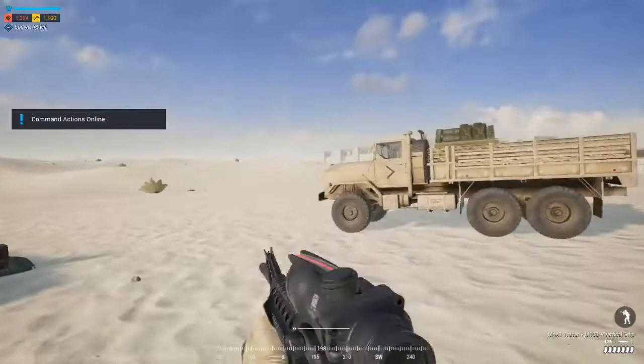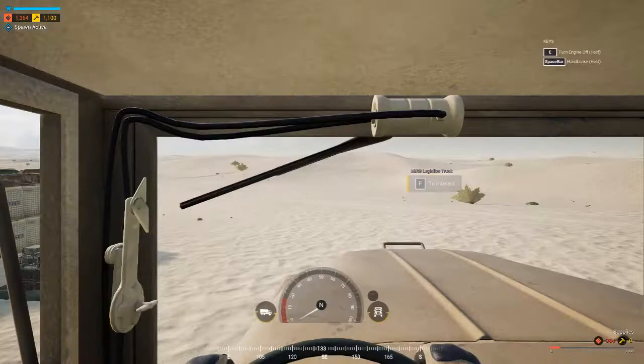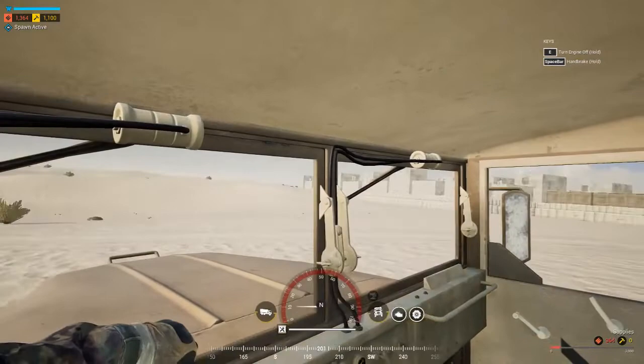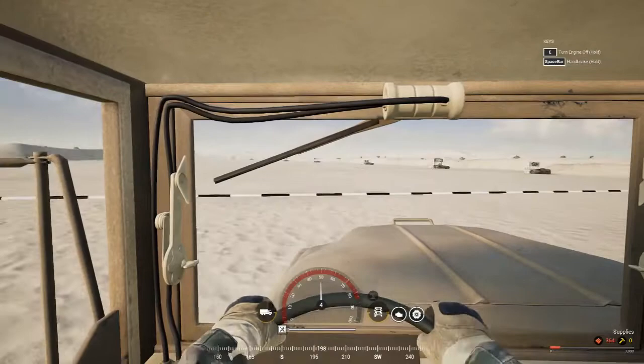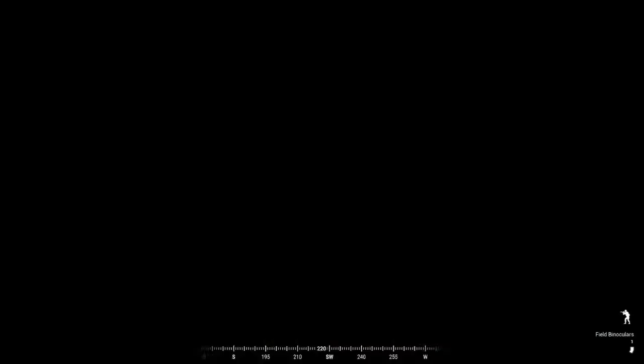I'm heading over to the emplacement range to demonstrate a couple of the weapons there. This training range is very good — it has vehicles spaced out at various intervals going all the way up to 1500 meters. So you can shoot at targets pretty far away. We have vehicle targets as well as a few infantry targets spaced out at various intervals all the way to 1500 meters.